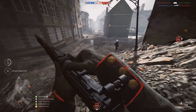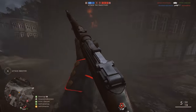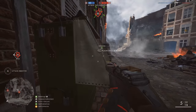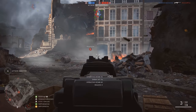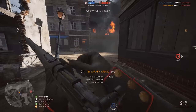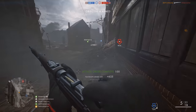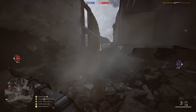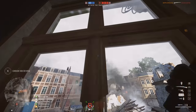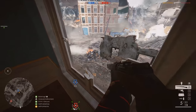Next up is the Medic class and the Selbstlader 1906. This weapon comes in its factory variant and offers the user 5 rounds of extremely accurate firepower. When you compare this level 10 weapon to the rest of the weapons in the Medic class, you might think at face value that it's really an unfair contest, but there are some redeeming qualities.